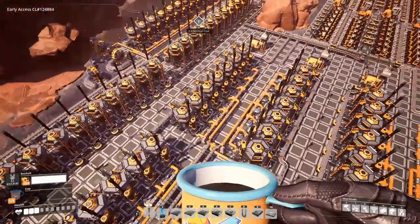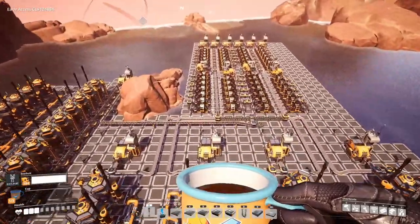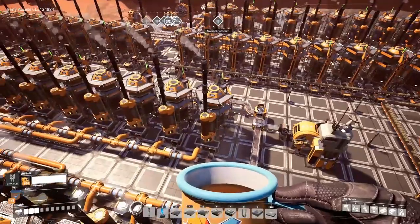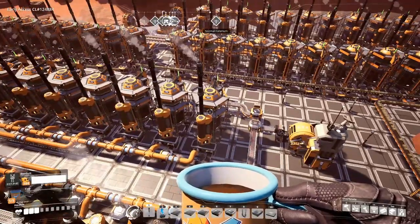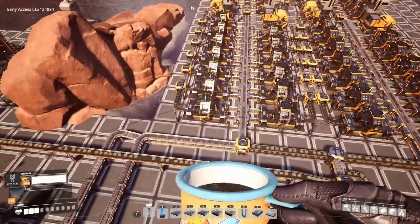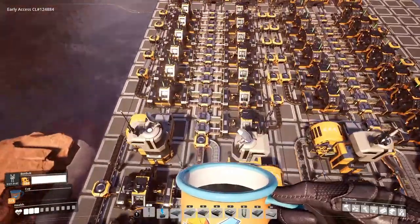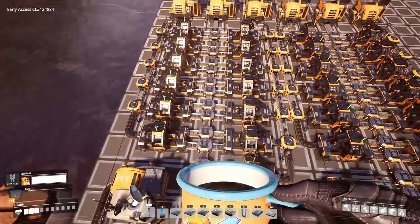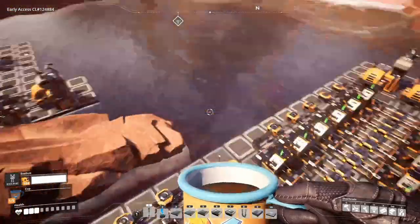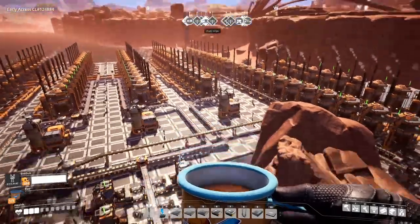From each row of the copper, it runs down into a set of assemblers. Each refinery here produces 37.5 copper ingots per minute, and each of these assemblers requires 37.5 ingots per minute. So we have a setup where these 13 assemblers, for example, are fed off this row of refineries here.